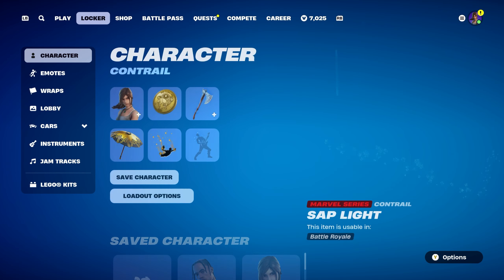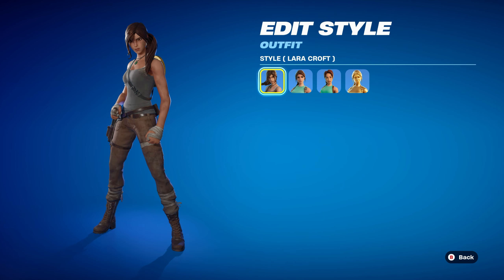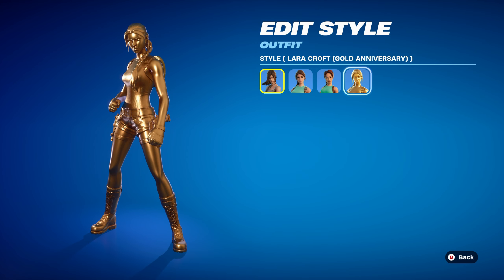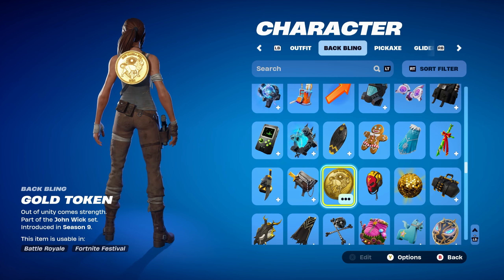Combo number two is Lara Croft, part of the Lara Croft set, introduced in Chapter 2 Season 6's Battle Pass. She was the first ever Gaming Legends series skin. For this combo, you can use the standard Lara Croft style, the 25th Anniversary, or the Gold Anniversary style — I decided to stick with the standard. This is how the backbling looks with Lara Croft — works perfectly.